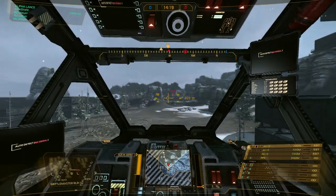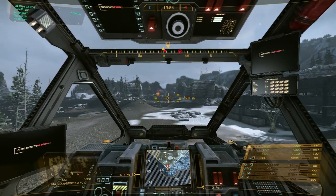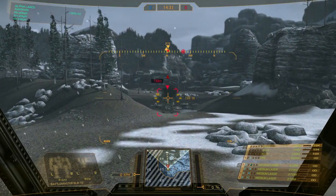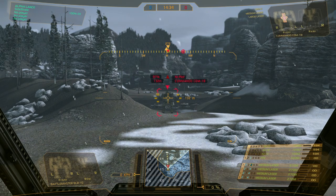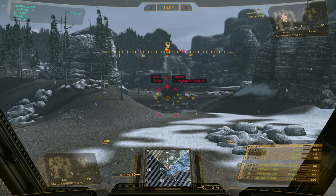My first three autocannons are bound to mouse button one, the left mouse button. So if I hit fire, that fires all three at the same time because we have a solid group bind. You can have it set to chain fire or group fire — right now we're set to group fire, nothing is blinking. If I hit the backspace key, that first column blinks, meaning each autocannon now fires independently in sequence.